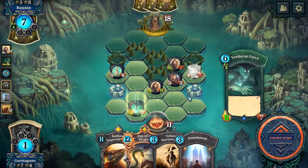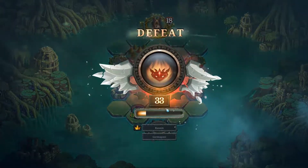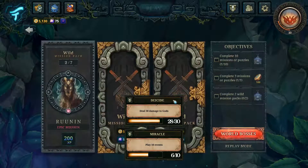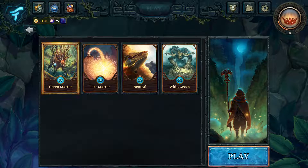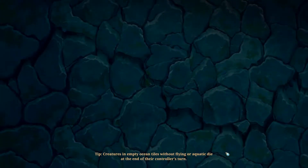He's got lethal — I'm dead. Bugger. So 20 lands. You know what, let's try it again. This time we're gonna go with the green. You know what, white-green — I'm gonna try out white-green.